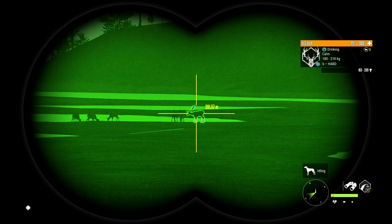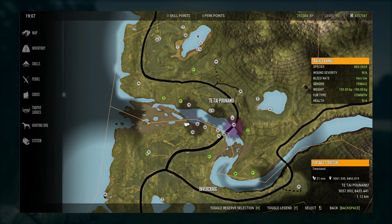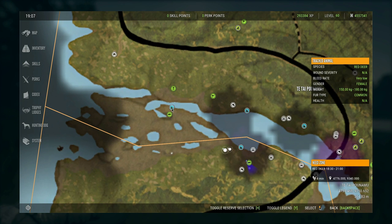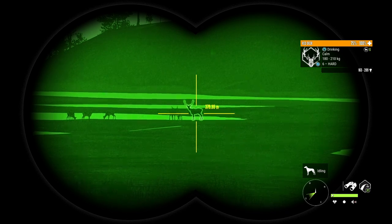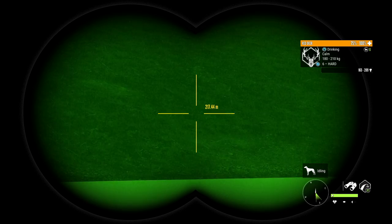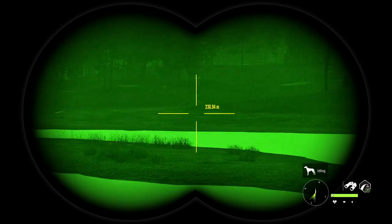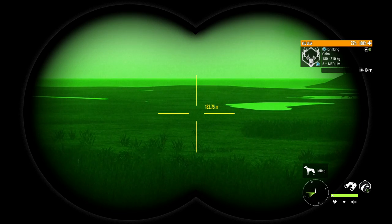It looks like we actually have another red deer zone out here that I might want to set up on. At some point I'm going to have to pull a tent from somewhere else and drop it over here, but I think this could be a pretty good one to use - it's in a really good spot. I definitely want to start using it, but we will wait until a future run to set up on there. For now, we'll just hunt the ones that we're currently using.